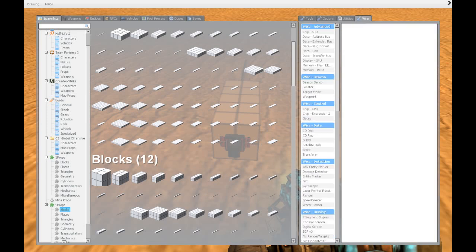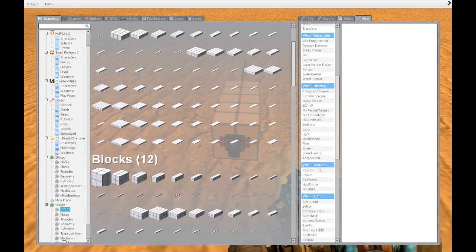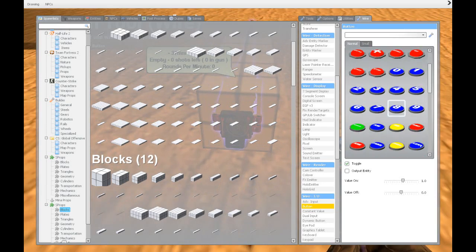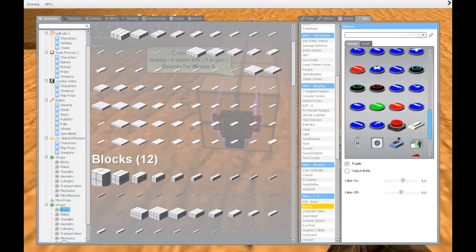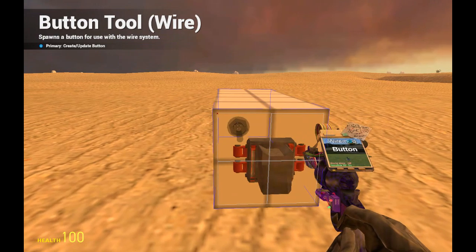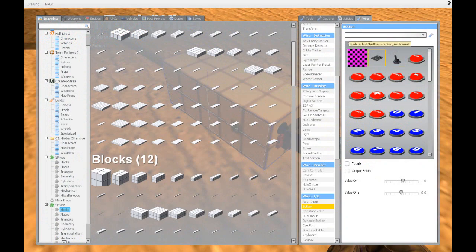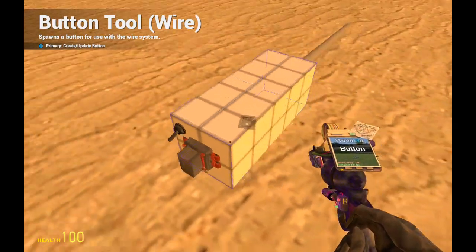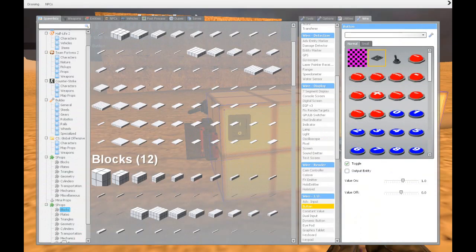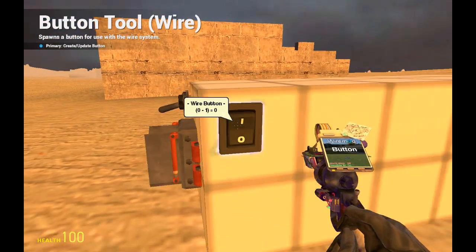I want to activate this one with a button, so we'll find a nice button. I'm also going to add a controller so you can deactivate it. Let's have a nice fire button — a little switch. And to show a principle for not accidentally turning on weapons, we put a toggle button here.